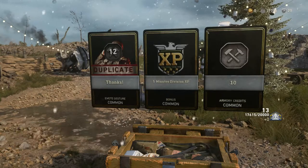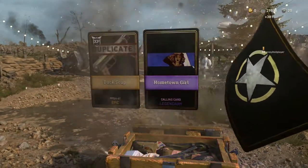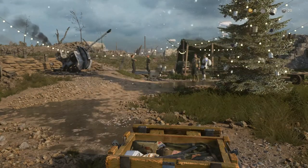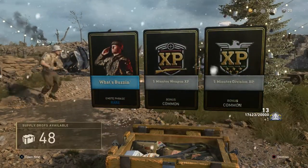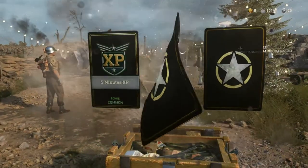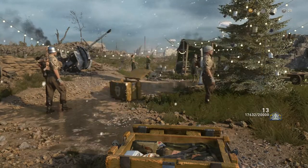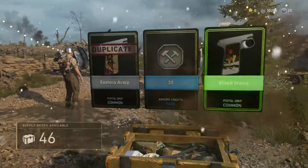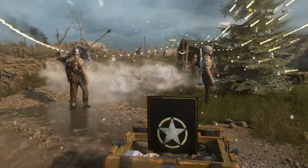5 minutes of Division XP and 10 Armory Credits. Another Epic — Duck Soup, which I already got. I've wanted it for so long, and now I've got it twice in the same opening. 5 minutes of Weapon XP and 5 minutes of Division XP. I should be able to exchange my Division XP for something else — like trade in my Division XP for regular XP. Because Division XP is absolutely no good for me at all at this point.